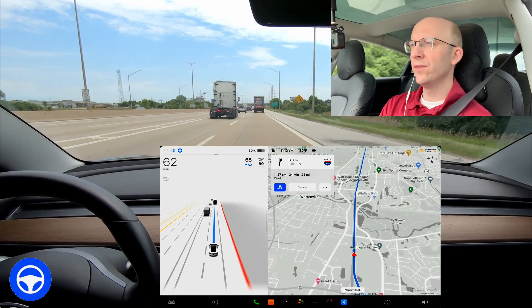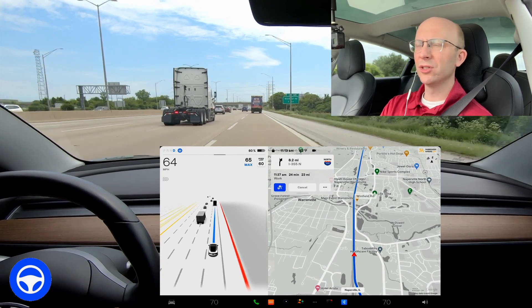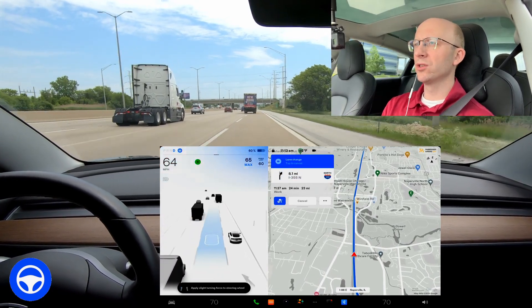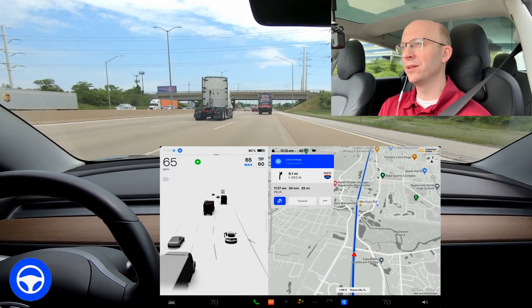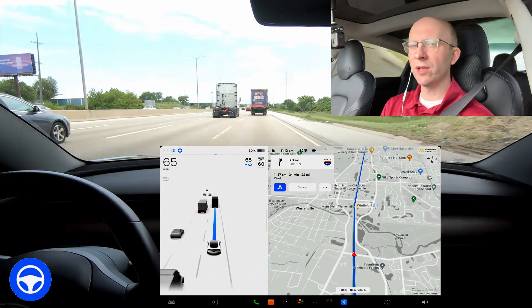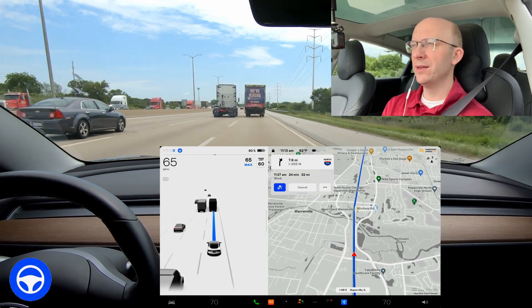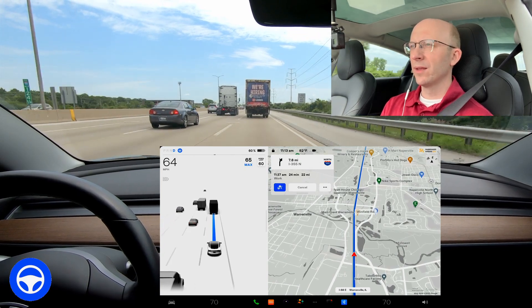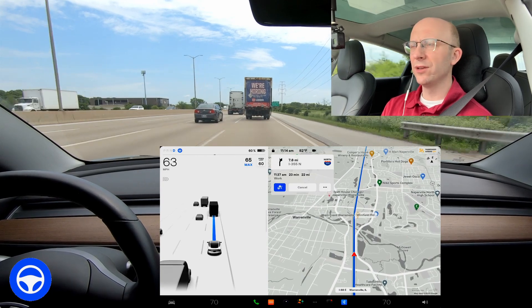I had to intervene and increase the speed, now at 62 and essentially on the highway. Now it's forcing us over to the left but the car isn't doing it — the left turn signal did go on but it just didn't execute the lane change quickly enough. Now we've got a semi truck right behind us, kind of in my blind spot, so it really can't get into the left lane to go around the truck.